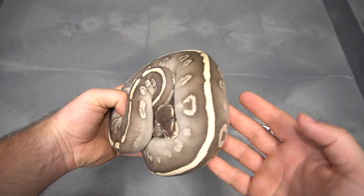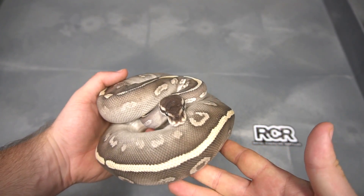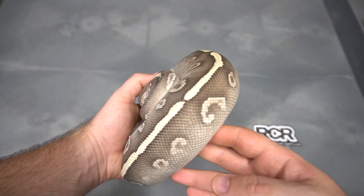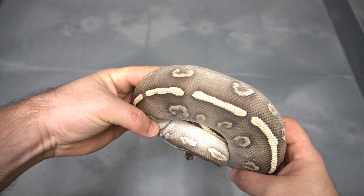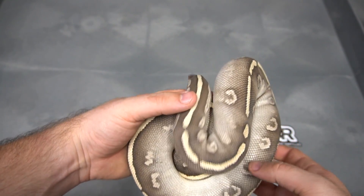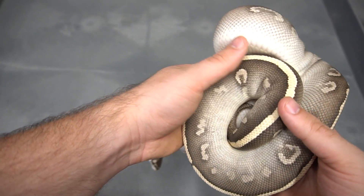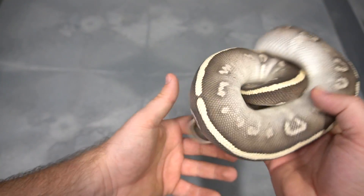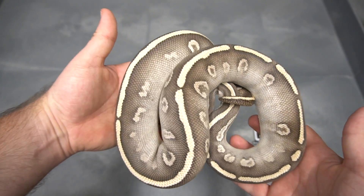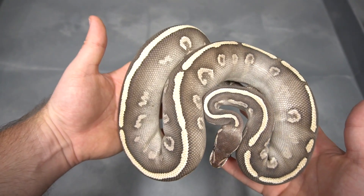So here we bring in the super Phantom — this is two copies of the Phantom gene. It's just such a cool, cool pattern, and I think there's so much to be done with this. We haven't seen what Blackhead will do, who knows what Puzzle will do. We've seen the super Phantom clowns. It's been like seven years coming for super Phantom lavenders, but that's a whole different ball game. The super Phantom is just a really, really cool gene.